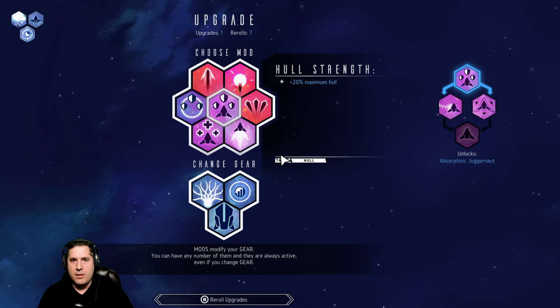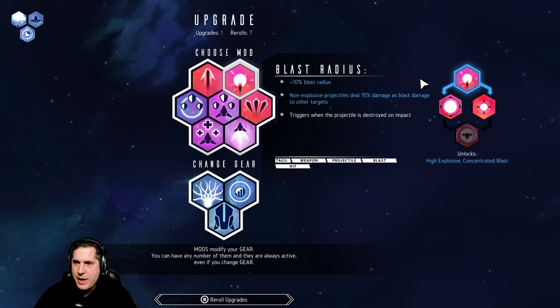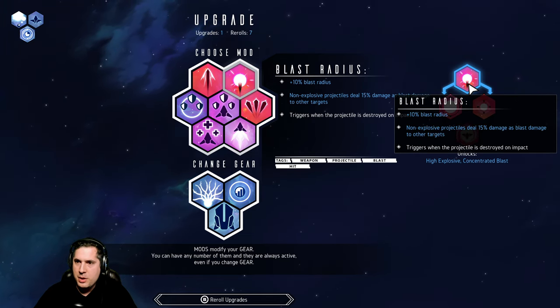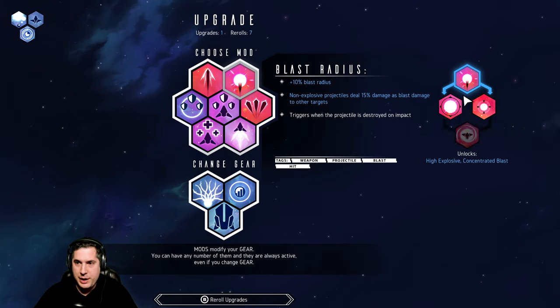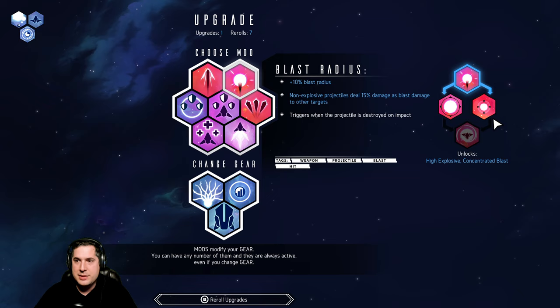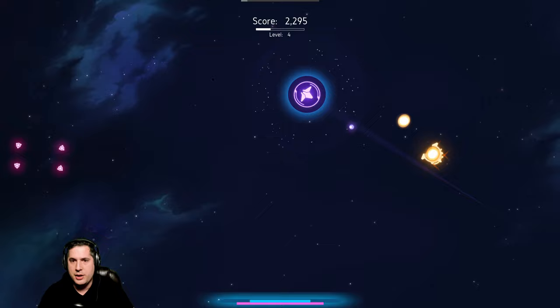Now we get to pick our first major upgrade. On the right you'll notice that each upgrade you pick brings you down another tech tree. Blast radius is really cool for grenades because then we can increase our blast radius with High Explosive. That is exactly what we want to do — others are very valuable as well, but we're going to start with blast radius.